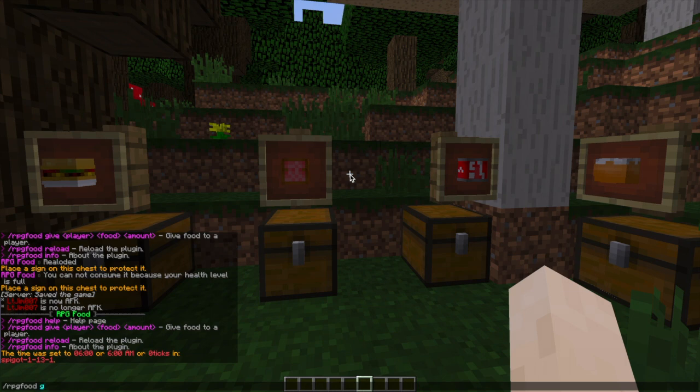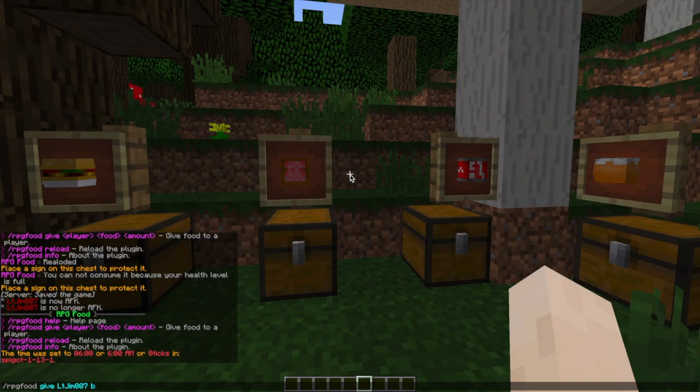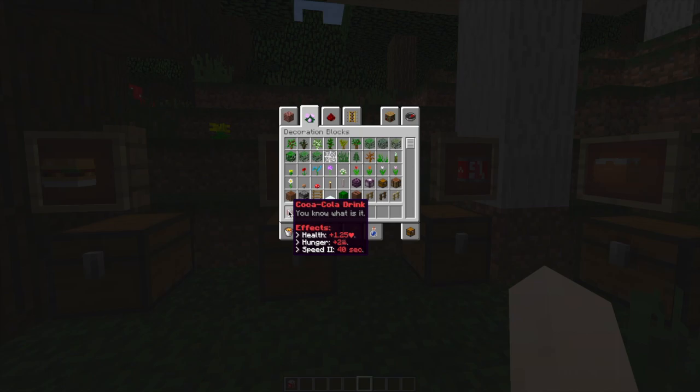There are two ways to get them. You can do `/rpgfood give` followed by a username and then the item name — such as burger — and then the amount. That will give you one. Obviously if you're an admin you can do this. You can change the item to Coca-Cola if you want, like so, and that will give you a new one.